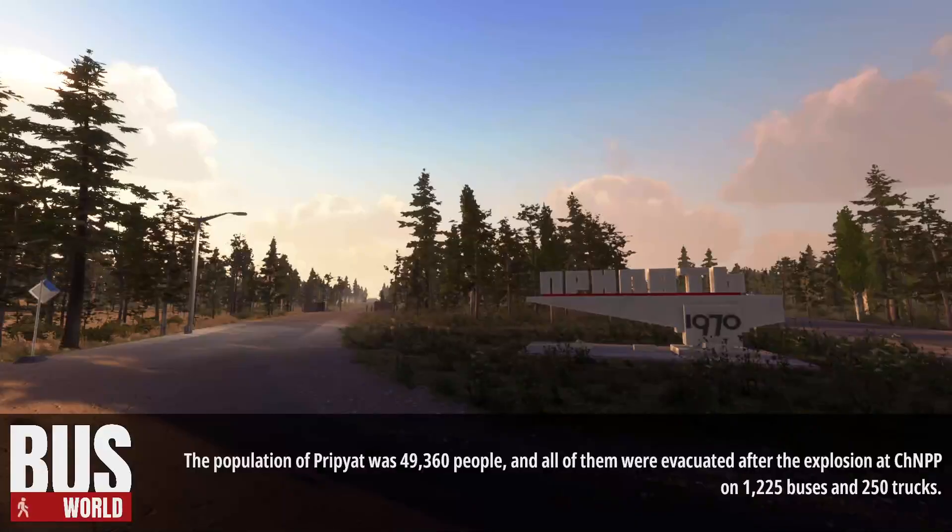So essentially this simulates the breaking down of the bus - these are old machines, not very reliable at times. Here's a fun fact about Pripyat: the population was 49,360 people, and all of them were evacuated after the explosion of Chernobyl on 1,225 buses and 250 trucks.